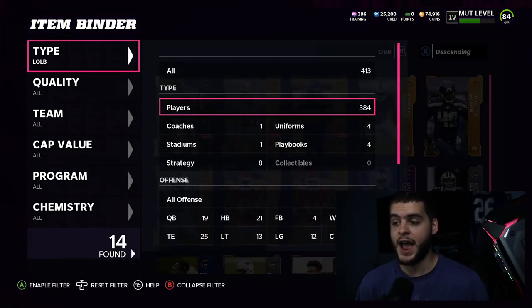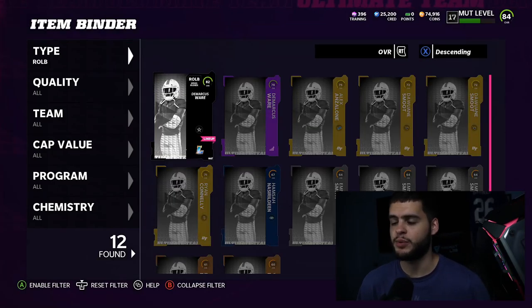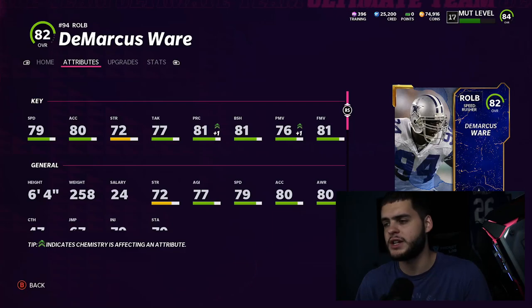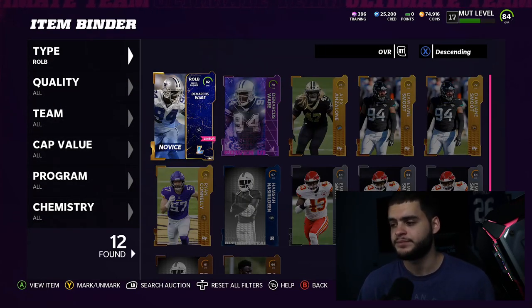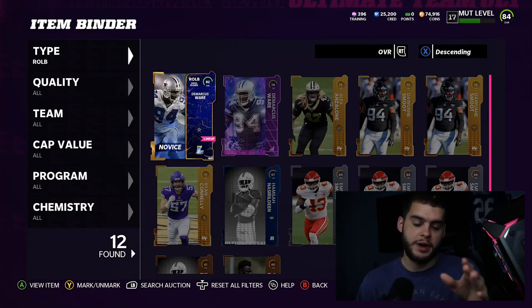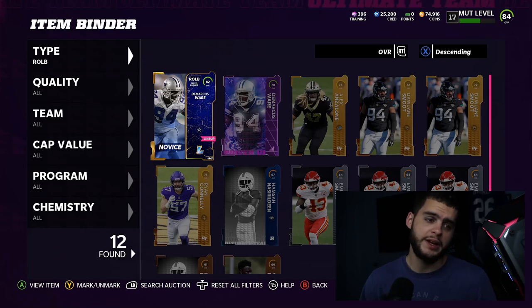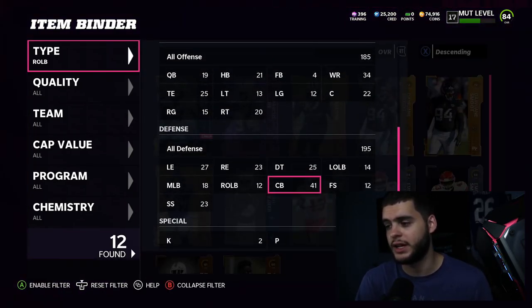The problem is I have no linebackers at all — I don't like any of the high-overall ones because they're slow, and the fast cheaper ones are super expensive for their overall and will drop in price the second anything new comes out. I don't want to be stuck in a financial crisis there. Luckily I have Cam Chancel coming in at linebacker, but I need two more. My plan is to maybe get Von Miller, though I heard he was kind of trash — I'm either going with Von Miller or DeMarcus Ware alongside a budget fast guy.